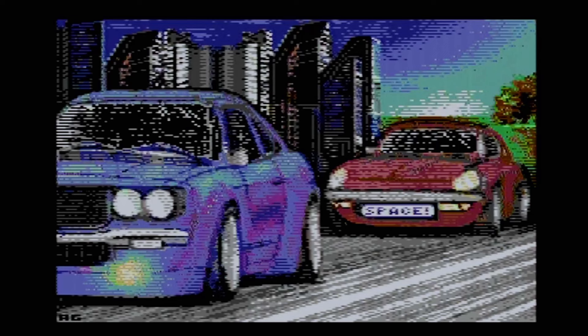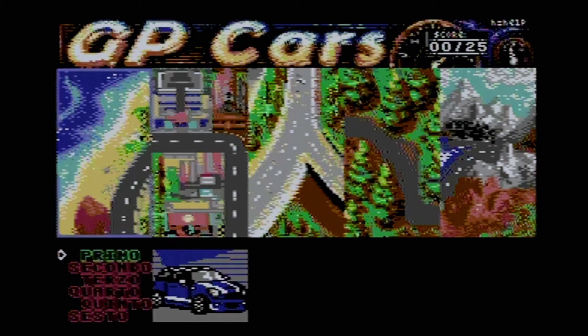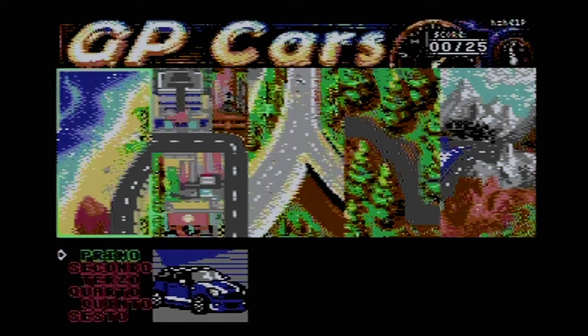It's a disc-based game. I'm playing it off my SD to IEC card. So I'm going to press fire to load up the title screen — a nice introductory screen, it actually says press space there, with some cars on and a sort of revving engine noise before that showed up. And here is the title screen for the game. GP Cars at the top, and otherwise there's no credits as such — it's just kind of a game selection screen.